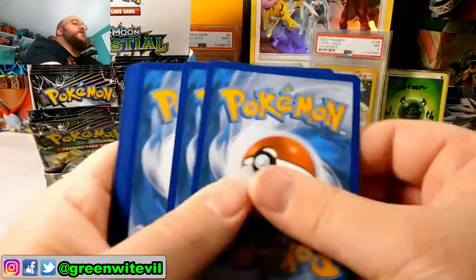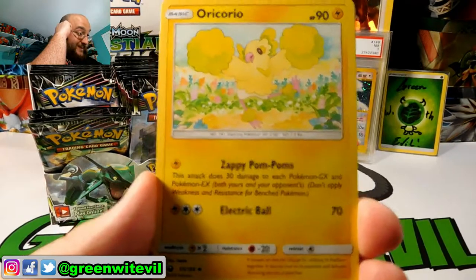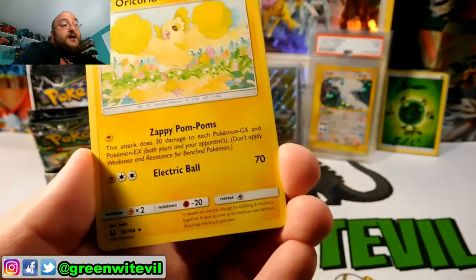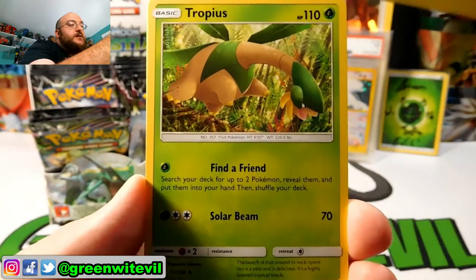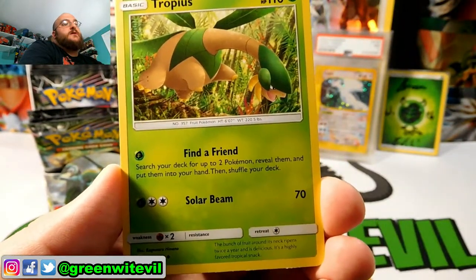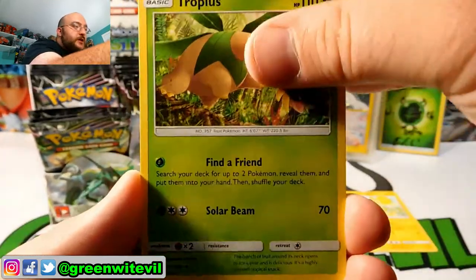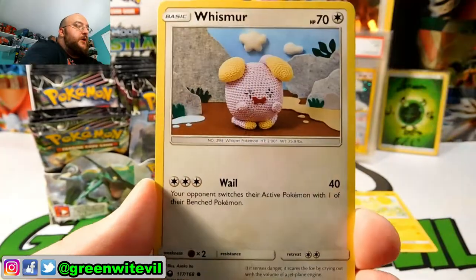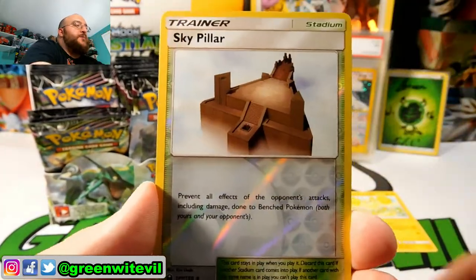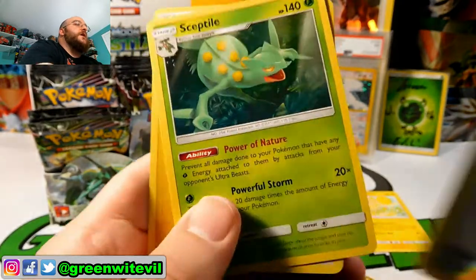Same thing with Metagross — when Metagross GX came out it wasn't expensive. It was the cheapest one out of that set, and then it went up in price. You just don't know. Code card for you guys. Sometimes people don't find the cool plays for these cards until later. We got an Oricorio — alright, let's play the game: Can We Get More Oricorios or Hits. Trophius, Hiker, Surskit, Slugma, Larvitar, Whismur, Bellsprout, Reverse Sky Pillar, and a Sceptile regular Rare.